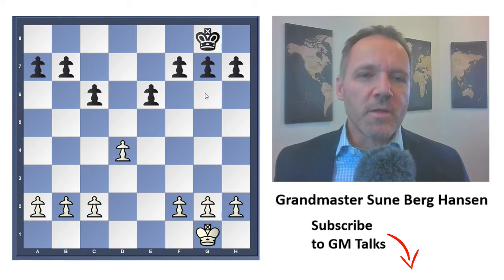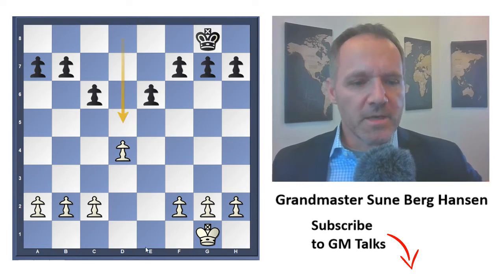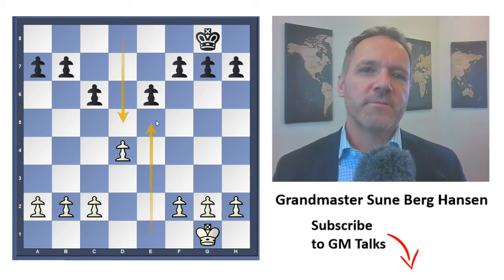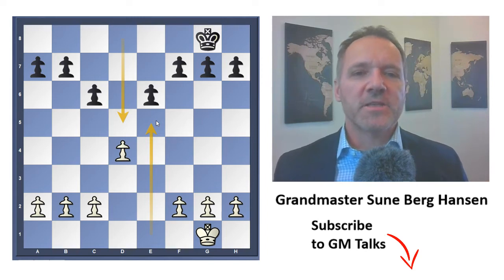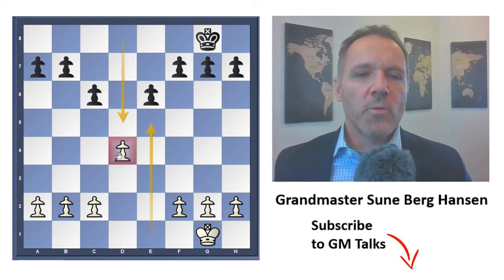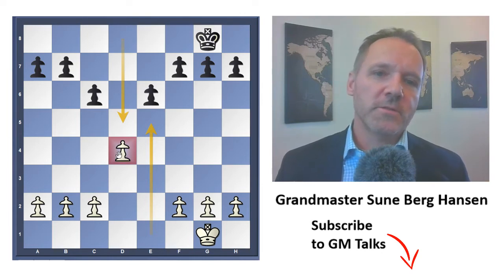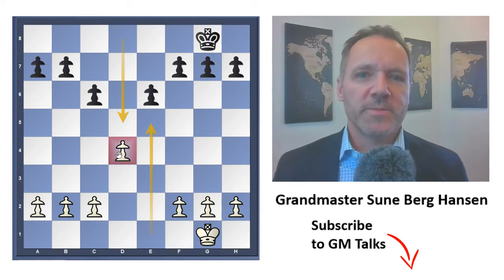We have seven white pawns and seven black pawns, and black's got one file here and white's got one here. As you can see, black's file is only four squares and white's file is five squares, and it sort of determines the game because of the pawn on d4 — white has a slight space advantage. In modern chess, people really like space advantages, but it's not certain it will be an advantage.